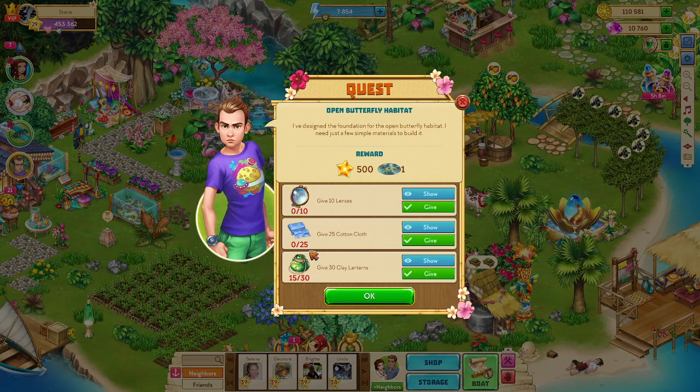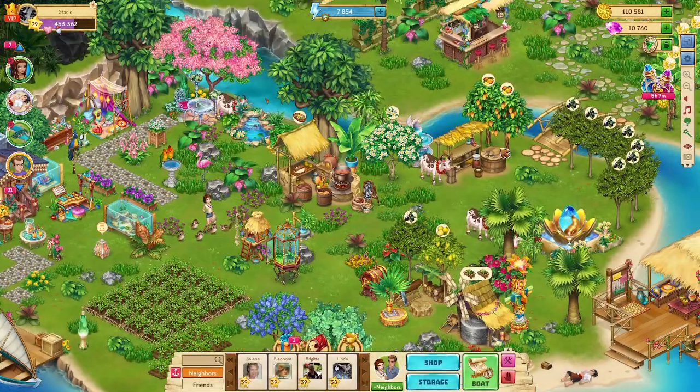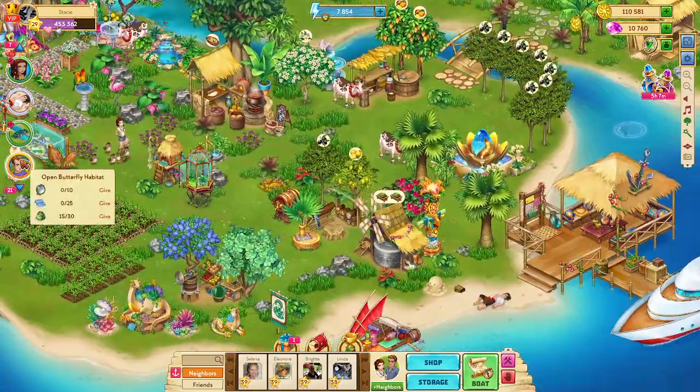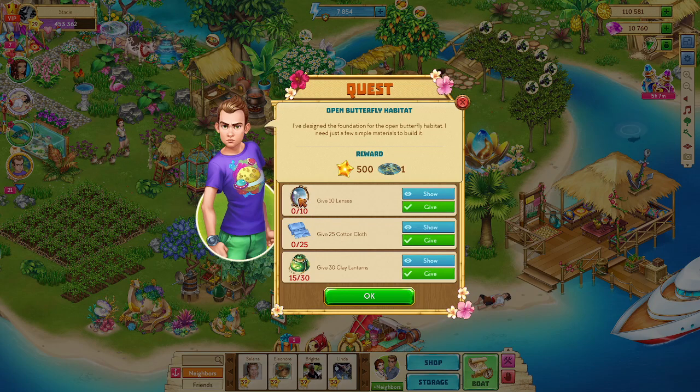I don't have any of these things. I have half the Green Lanterns. I'm going to have to get with my merchant. I don't have the glass blower. I can't get this from neighbors, I don't think. This I can get from neighbors — I might put that in my wish list, or I'm just going to get my merchant going and get that. As soon as I do, I will get the foundation for the Butterfly Palace and put that on my island, and we will be ready to go.